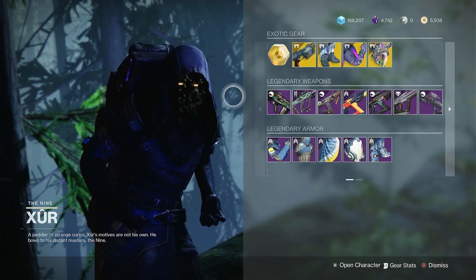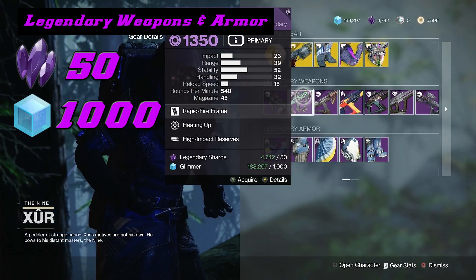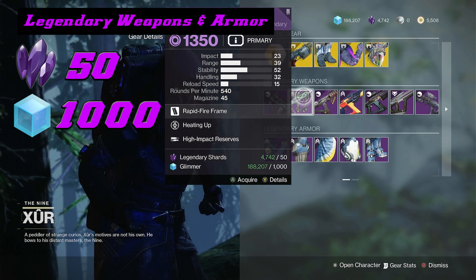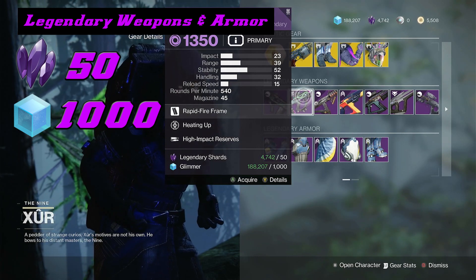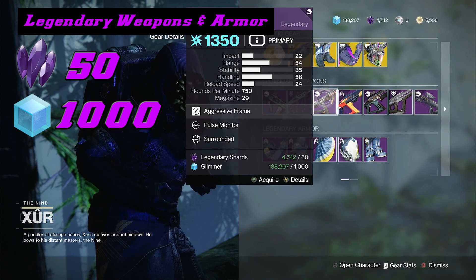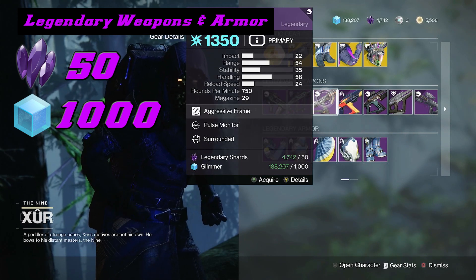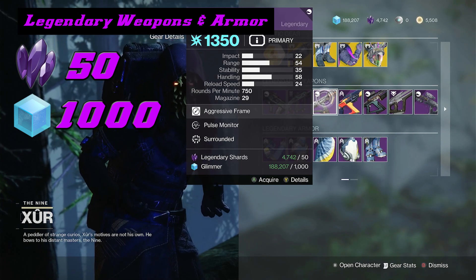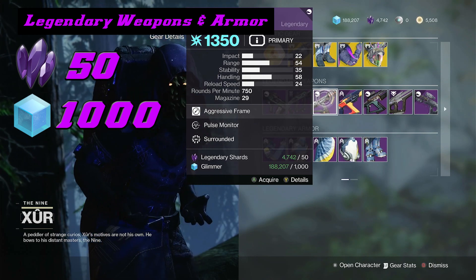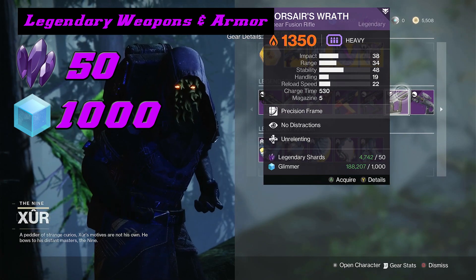Now let's take a look at the legendary weapons that I think will be suitable for PVP or PVE. The first one is the Grid Skipper with Heating Up and High Impact Reserves. High Impact Reserves means the last few rounds in the magazine deal increased damage, which is definitely worth it going into PVP — especially being a pulse rifle, those last three rounds will deal the most damage. Then we have the Ikeleus SMG with Pulse Monitor and Surrounded. That's a fun gun for PVE because Pulse Monitor helps you reload even when the weapon is stowed, and Surrounded gives you increased damage with more enemies around — which can also be useful in PVP.